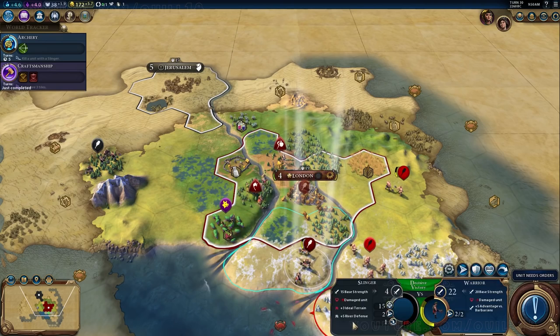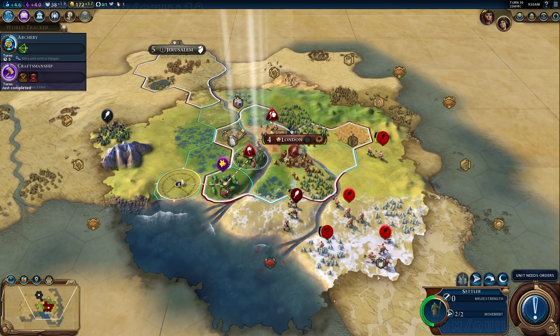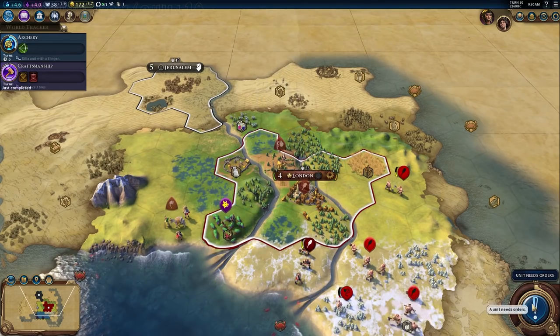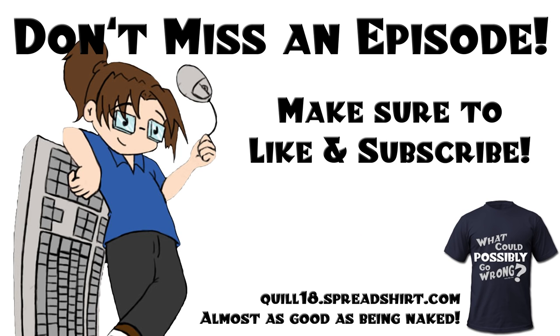We're going to put a cut in here. Hopefully you're enjoying this. We'll be back next episode with more coverage of Civilization VI as I'm being swarmed by barbarians and sending out an unescorted settler — what could possibly go wrong? Thanks for watching and I'll see you next time.